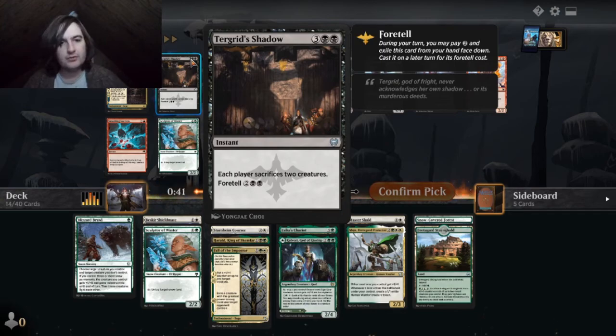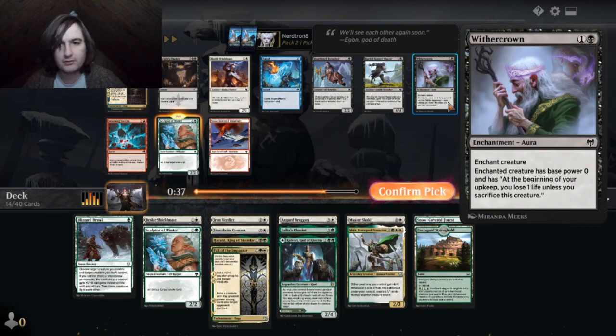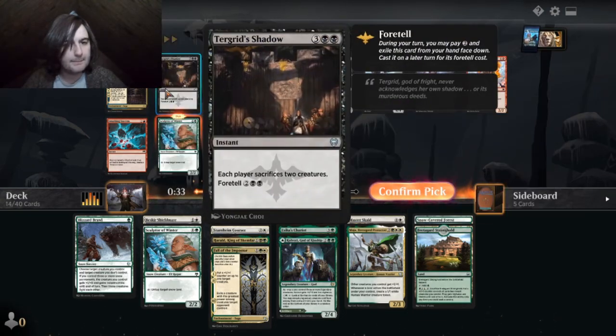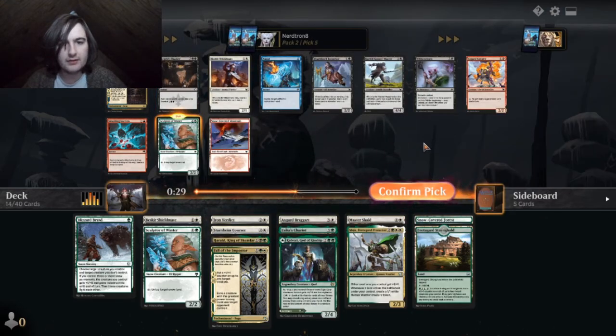Each player sacrifices two creatures. We're not playing black. We should take the snow dude. We're not playing enough black to double-cast that spell.